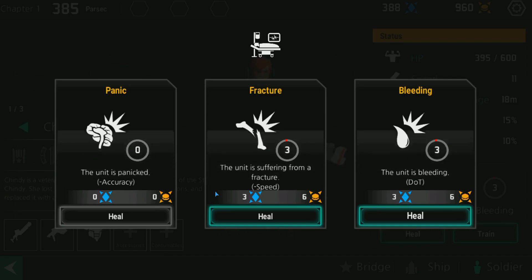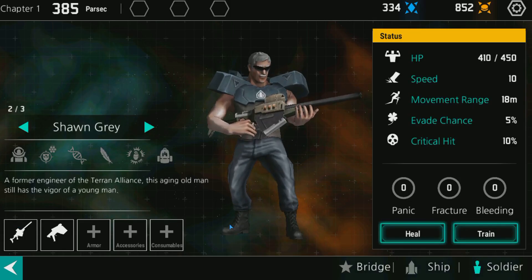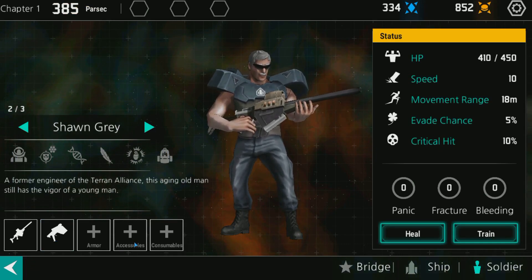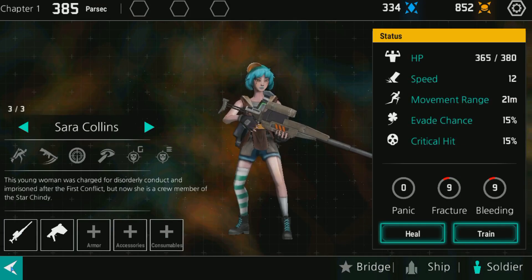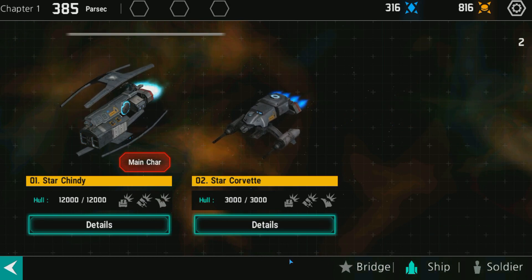I could heal her — it costs some particles and other stuff. It's usually a good idea to stop her from bleeding or suffering from speed debuffs. We'll do that right now. Here's my other guy — we'll heal him up a little bit. He hasn't got any armor. The rifle's not really much better for him, so I won't worry about that.